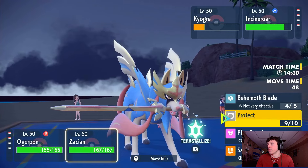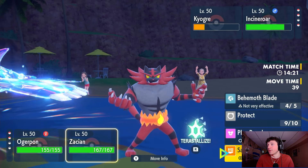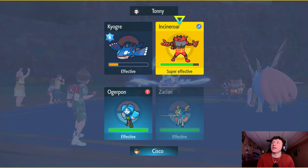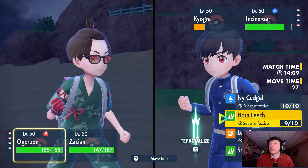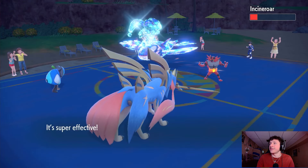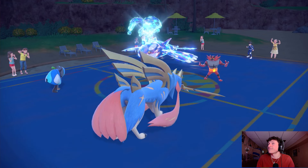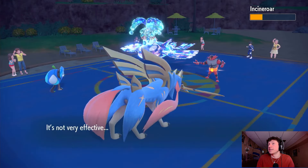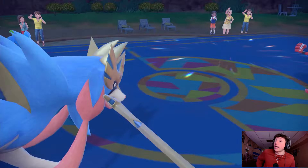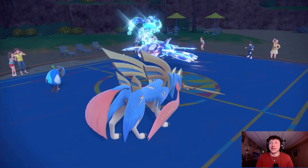This Kyogre doesn't do anything — I'm not scared of it. Do we go Behemoth Blade or Sacred Sword? Let's go Sacred Sword because they might swap Incineroar for Ogrepawn. Yeah, let's double the Incineroar — they don't swap, Incineroar takes massive damage from Sacred Sword. Oh they have a berry. Ooni isn't going to do enough damage. Can Zacian soak a Flare Blitz? They just go for Parting Shot — they're throwing! Behemoth Blade is going to do massive damage regardless.